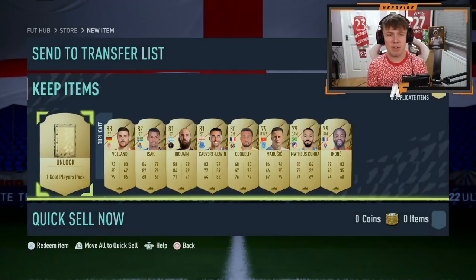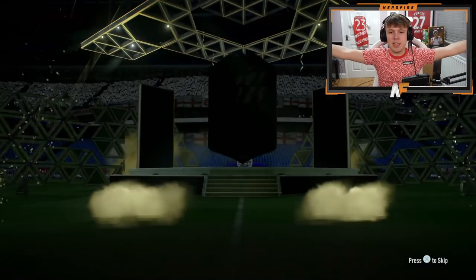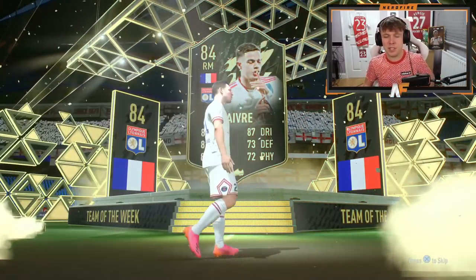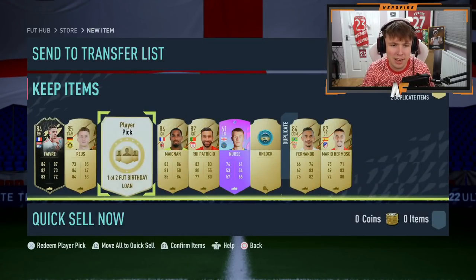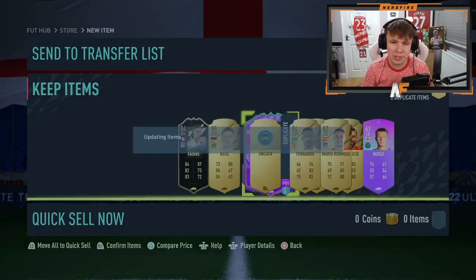The FUT Birthday Foundation pack contains five 81 plus gold rare players, one 85 plus rare player, a draft token, a FUT Birthday swap token, and a player pick between two FUT Birthday players on loan. We don't care too much about the play pick - can we see a FUT Birthday? No, we get an informed walkout instead, a French right mid. I wanted a FUT Birthday, not this.